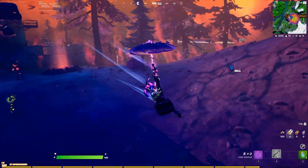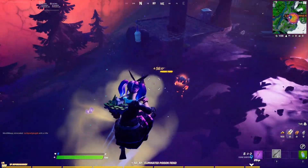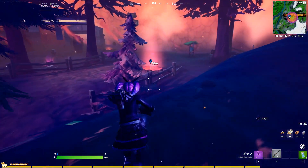When you use one, you end up gliding. So all you have to do is glide from it and then eliminate any of these cube monsters. That is going to count as eliminating cube monsters in the sideways 15 seconds after gliding.